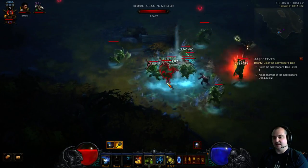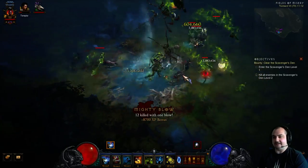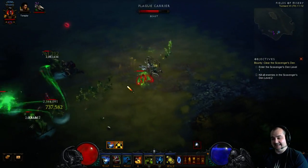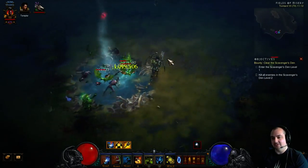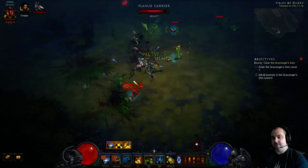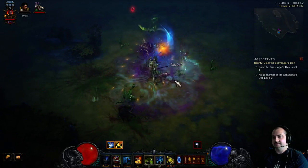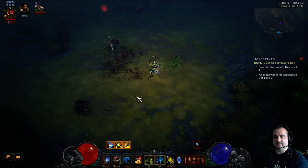We've got a load of mobs — suck them in, throw a few Haunts in there, and they're dead! Oh my god. This set is so strong — it's just filthy. Even the standard dots are doing 8 million, 9 million ticks. It's absolutely incredible.